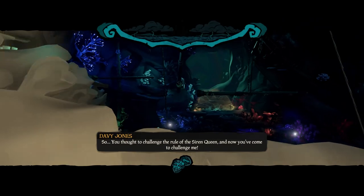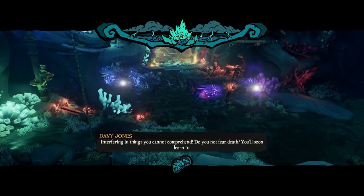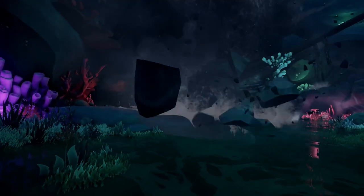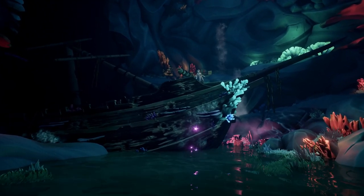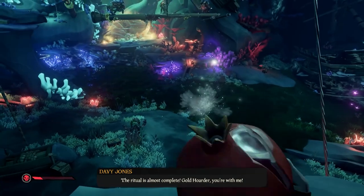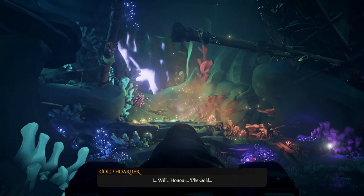At this point, you've done everything that you need to do — you just need to finish the tall tale. Follow the path down, there's going to be some dialogue, and you're going to do a big boss fight with the Gold Hoarder, Davy Jones, and all of it. It's a lot of fun — just enjoy this fight. There's a lot of good dialogue, and some fun scenes with Jack getting hung from the ceiling or busting through the wall with the ship. Just enjoy the fight.